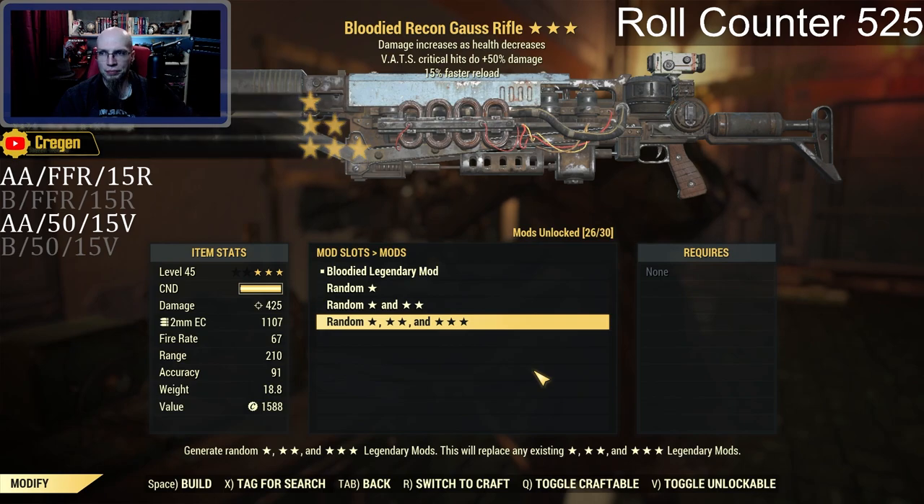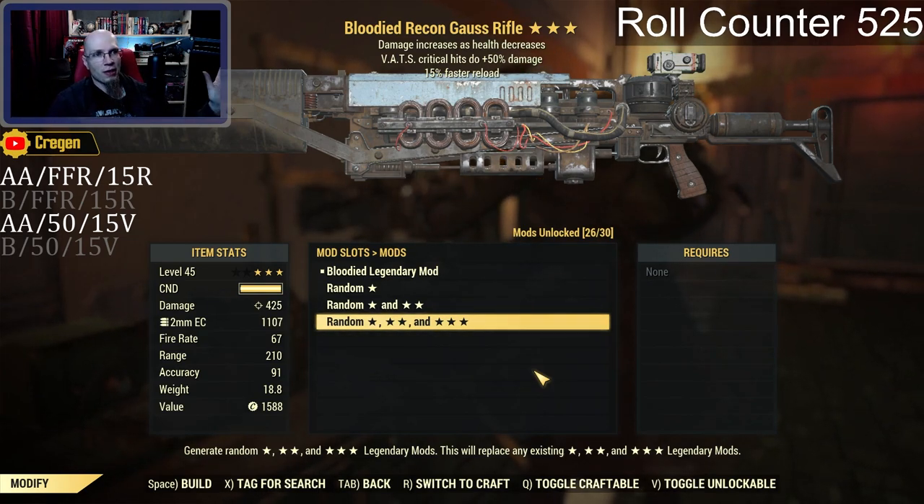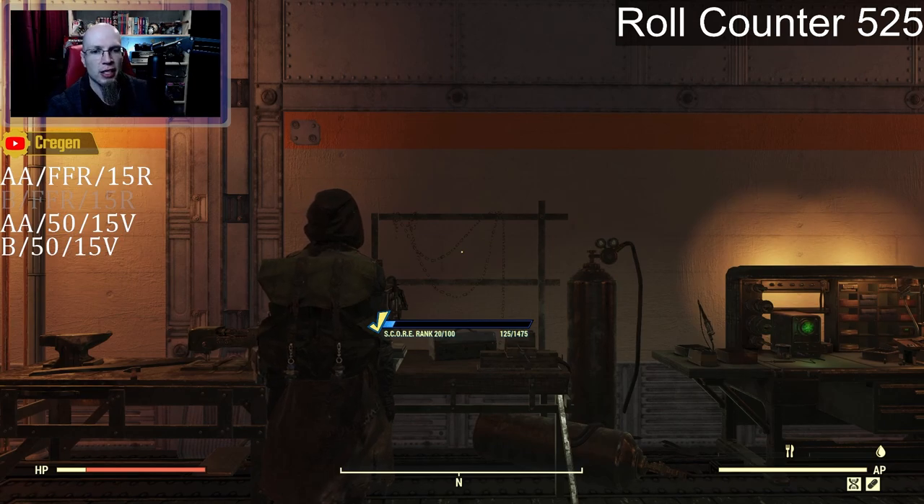Here we go — our first legitimate god roll that I didn't destroy. We got a bloodied, that's crit, 15% faster reload. It's kind of flipped, but you know what? I'm going to mark this off anyway, because 15% faster reload is pretty good and this is the crit version. If I do get that exactly again I'll reroll this, but we're at 525 rolls here and I don't think I'm going to get any more three-star exact. Not today, and I keep walking away from them.